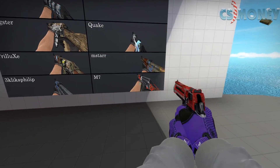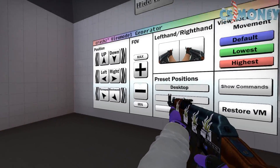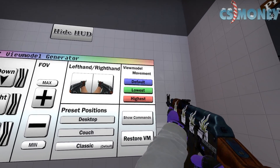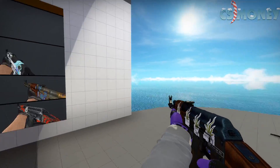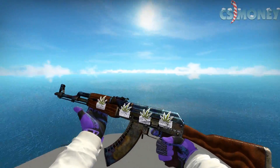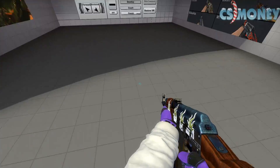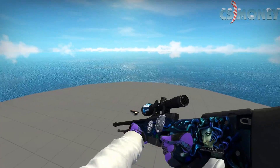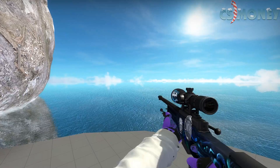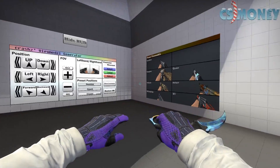Personally, what I do is use M7's preset view model, and then I change the FOV to the maximum. As for view model movement, I put it on the lowest because I don't want the gun moving around when I'm moving around. Just hop on this map, experiment, and see what you like the most. Also with this I can actually see more of the guns. I just personally like this view model and it's what I've used for a really long time.